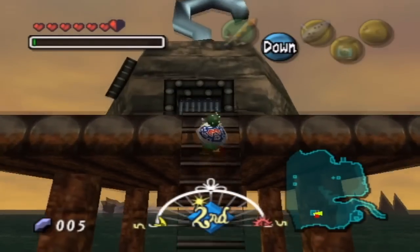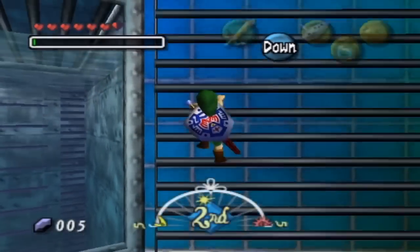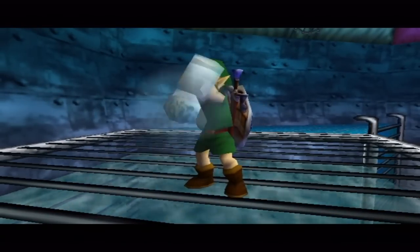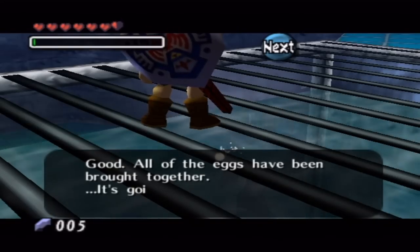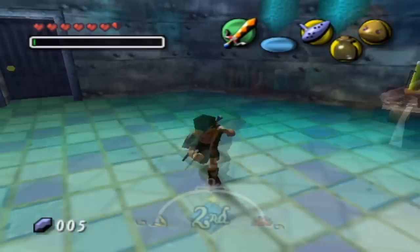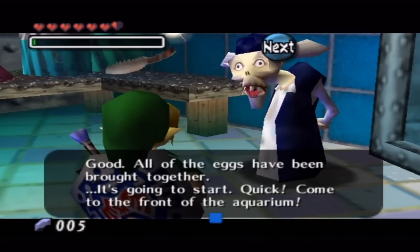The freaking bell — it's almost night of the second day. Well, now that we got the hookshot, we can do some nice stuff. Let's go bring down the last egg, and that will be all seven. All the eggs have been brought together, it's going to start. Quick, come to the front of the aquarium. Night of the second day as I'm falling! Alright, sir. Good. All the eggs have been brought together, it's going to start — come to the front of the aquarium.